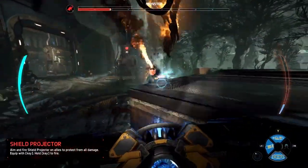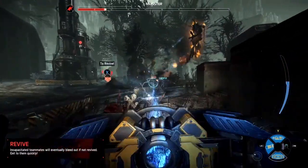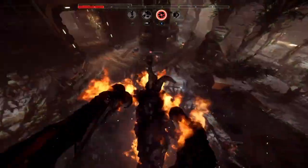Here we see our support class Hank with that shield weapon. This is so important — as long as that shield is on an ally, they will be invulnerable. It keeps your teammates up and in the front lines.